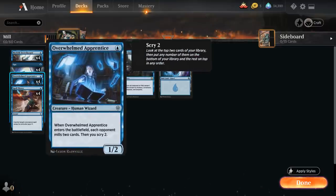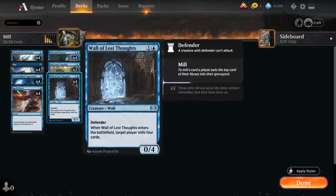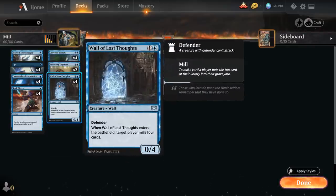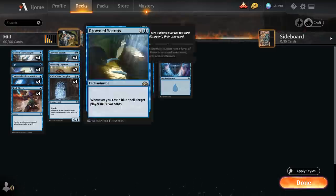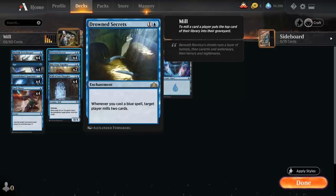We've got Overwhelmed Apprentice that mills the opponent for 2 and lets us scry 2, and then Wall of Lost Thoughts, a 2-mana 0/4 blocker that mills the opponent for 4 when it enters the battlefield. So all these creatures we can pick back up with our Whelming Wave as well as bouncing all the opponent's creatures. Drowned Secrets is another mill engine that mills the opponent for 2 whenever we play a blue spell.